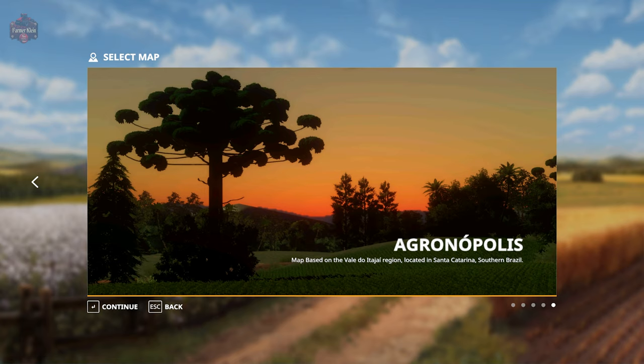You can sell grain or wood using the train. At the port you can sell bales, wool, cotton, milk, and eggs. The map has a sugar cane plant, a biogas plant, and of course the obligatory South American limestone mine — with a twist. The map is multi-fruit, so we have black beans, rice, millet, and sorghum. For rice there are specific rice fields that you can flood.